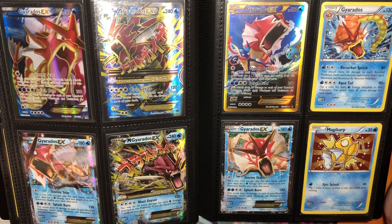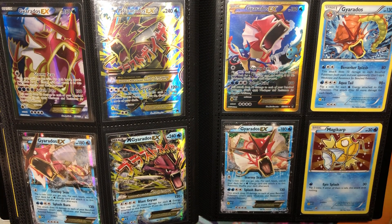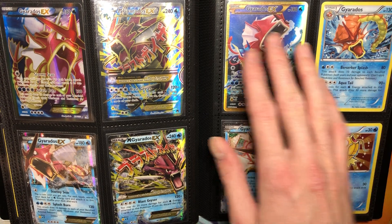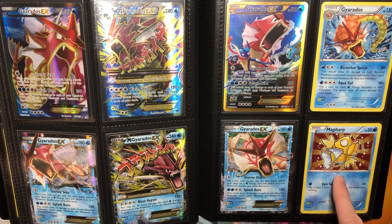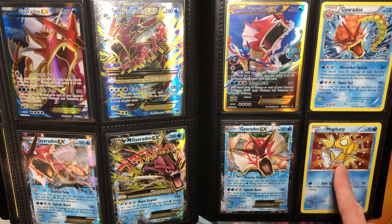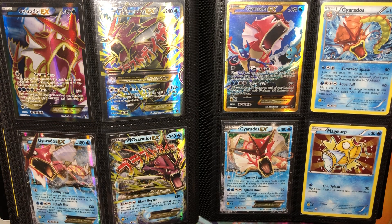Then we have the Gyarados page. When they made Breakpoint, obviously it was a Shiny Gyarados instead of regular. I love this card — that's one of my favorites, by Mitsuhiro Arita. The original alternate arts, I like to call them. And then this Shiny Magikarp card was also really expensive in Japanese. Luckily we got it as like a Toys R Us kind of promo.